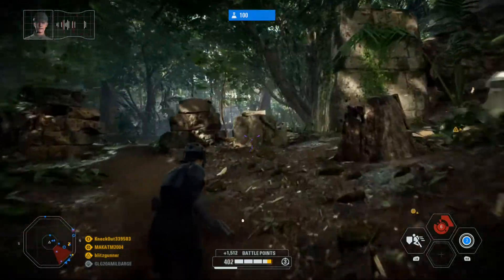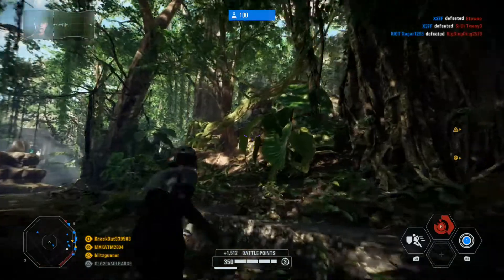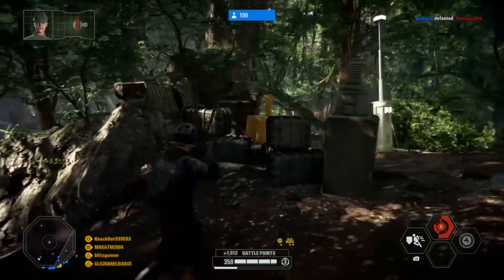These rebels destroyed the Death Star, but they can't stop us. To get inside the base, we'll have to override two control stations. Soon we'll have everything they left behind.